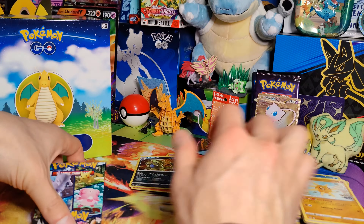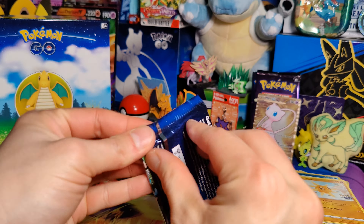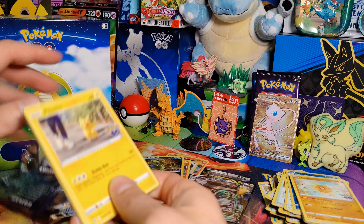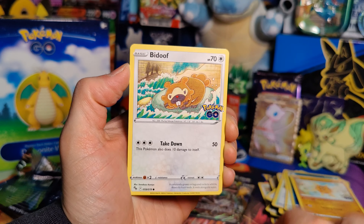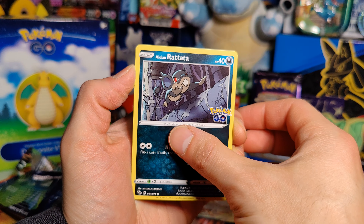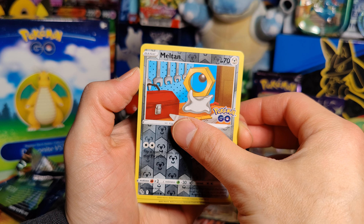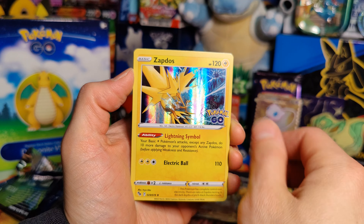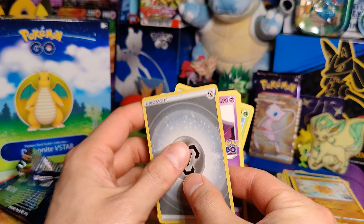One pack left, guys — one shot left here. Not looking good. Alright, starting with a Pikachu, Spinarak, Bidoof, Alolan Ratatata, Piedove, Meltan, and a Zapdos Holo. Lunatone, Chansey, Ivysaur.